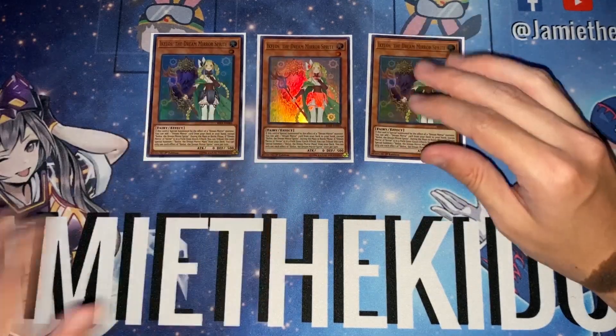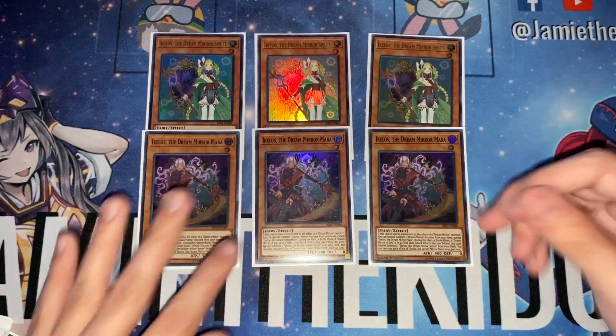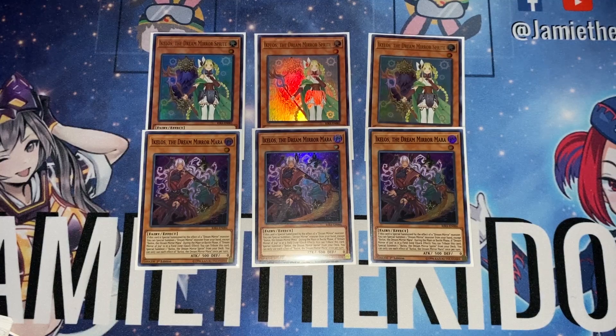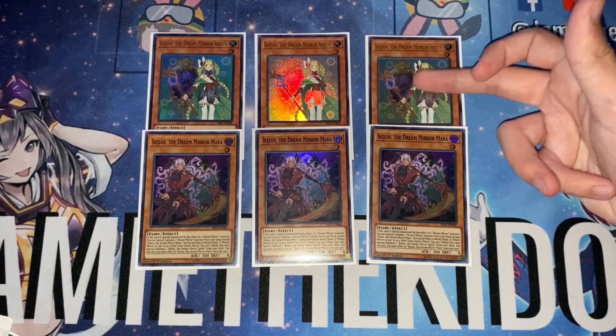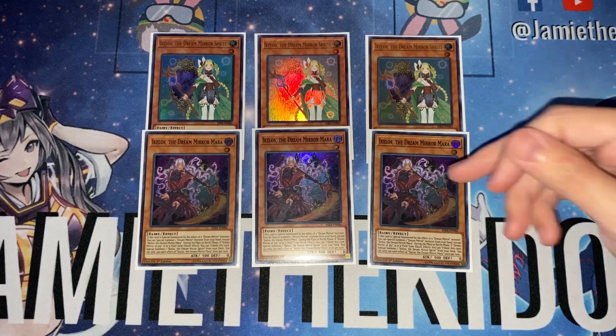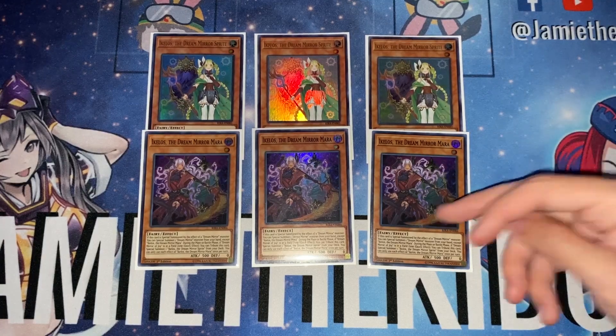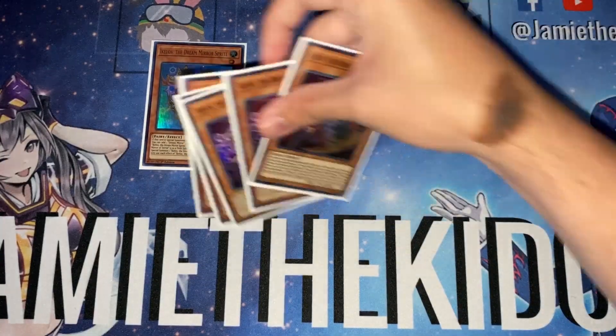We play three copies of Ikelos the Dream Mirror Mara. Mara has a very similar effect — if this card is special summoned by the effect of a Dream Mirror monster, you can special summon one Dream Mirror monster from your hand. This deck doesn't feature a huge amount of board acceleration, so Mara's ability to special summon from your hand is essential. Mara can trigger the light Mara if you special summon it from your hand, or trigger a lot of other Dream Mirror cards that require themselves to be special summoned by a Dream Mirror monster.